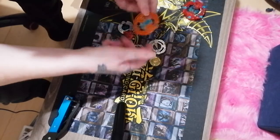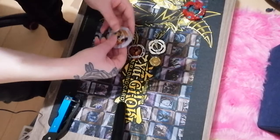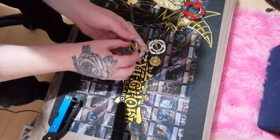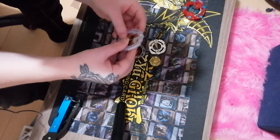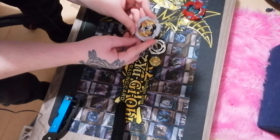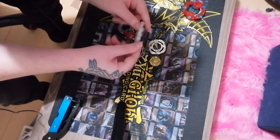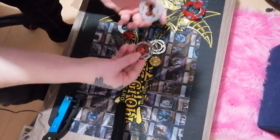We're gonna use Hyperion for the Curse, so it'd be Curse Hyperion — or we could still have Glide Hyperion. I haven't decided yet. What we're going to do is just put this chip in like that, making sure it's in properly. That's perfect! So there you go, we now have Ragnarok Glide Ragnarok — this is now Rangiro's Beyblade.